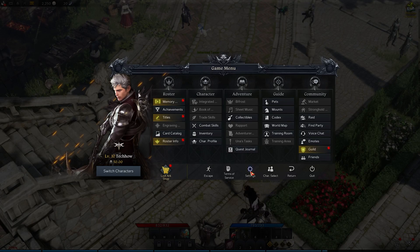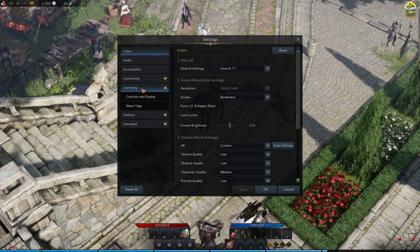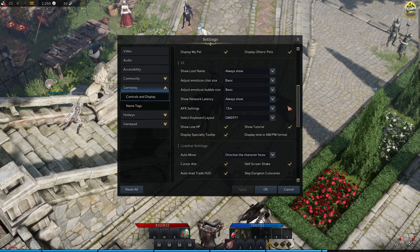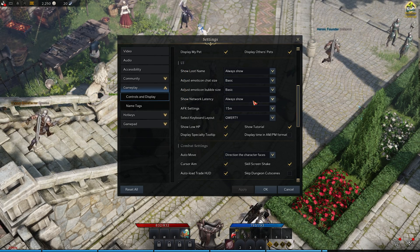Open up Lost Ark and navigate to your in-game settings. In the Gameplay tab, under Controls & Display, make sure to scroll down to the UI section and change the Show Network Latency setting.